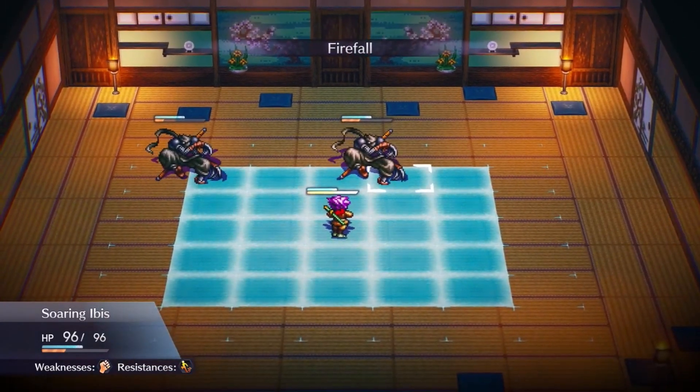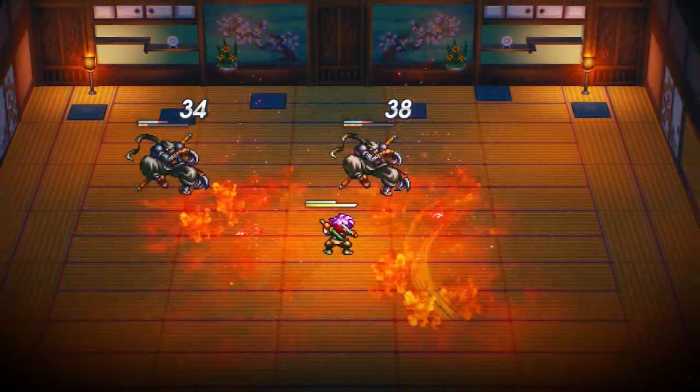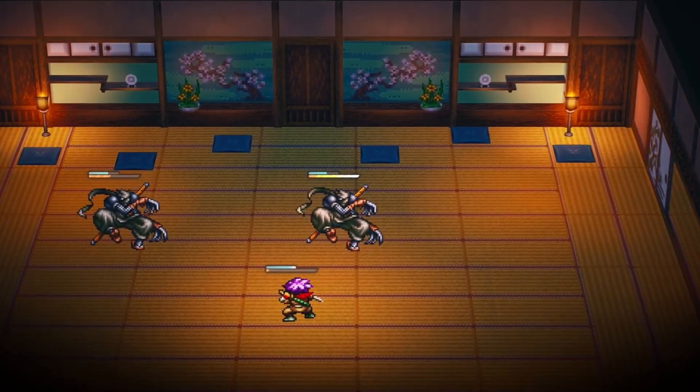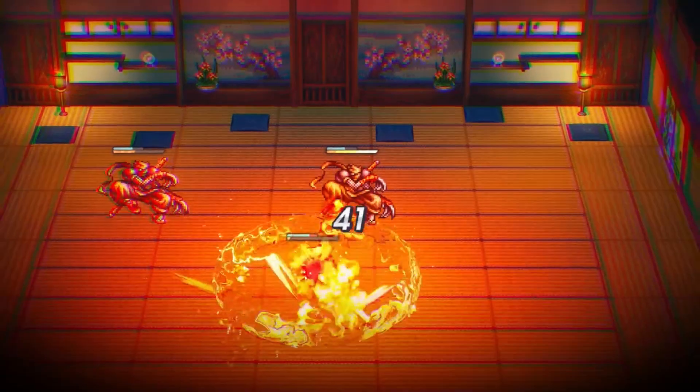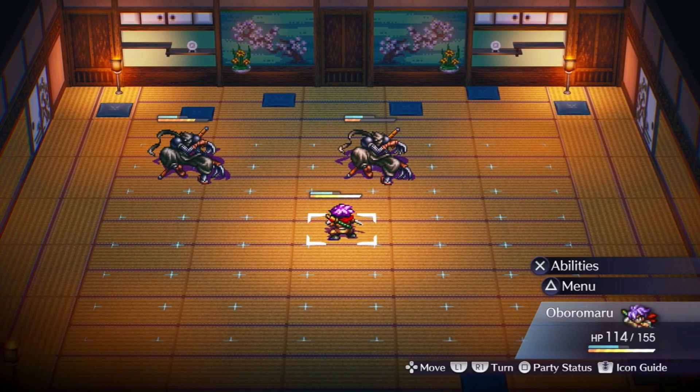Having not played the 1994 version, I learned that this remake now has visual bars to represent health and charge time for each character and enemy. What I like about Live Alive is that skills can be used as much as you want, as long as the charge bar — which can be seen under the health bar — is full.